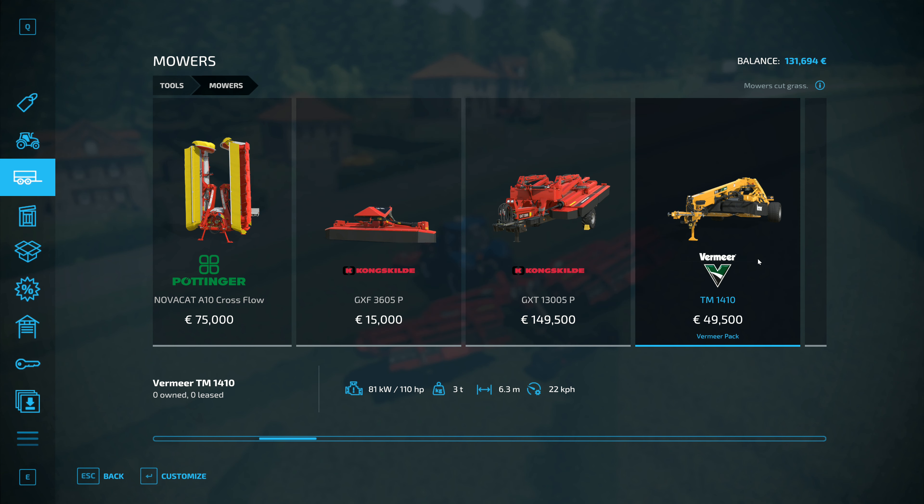I really love the mower, especially the fact that it does leave it in windrows, but I also really despise this mower because of the rear wheel steering and the fact that it doesn't lock straight when you're reversing. I don't care if that wouldn't happen in real life - for gameplay purposes that would fix all of the issues with this mower if those wheels would lock on reversing, but they don't.